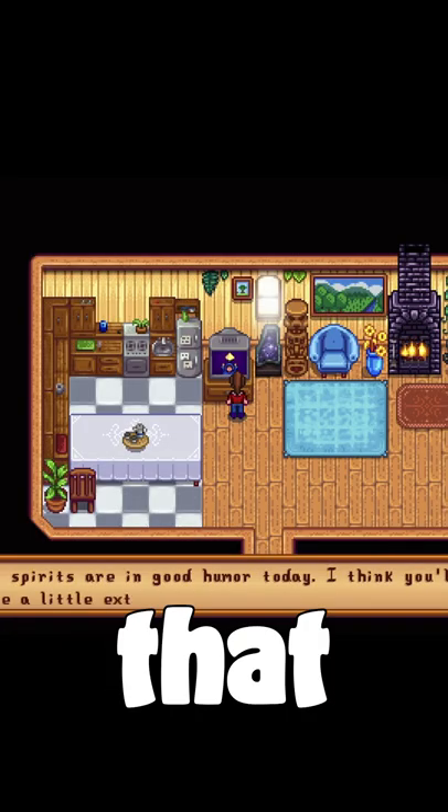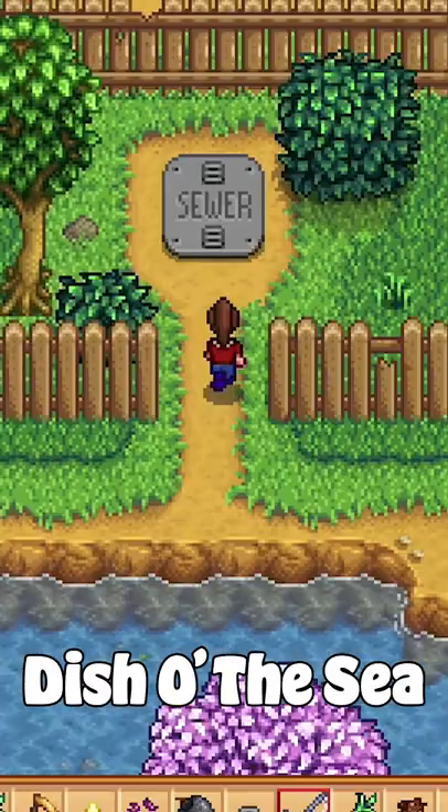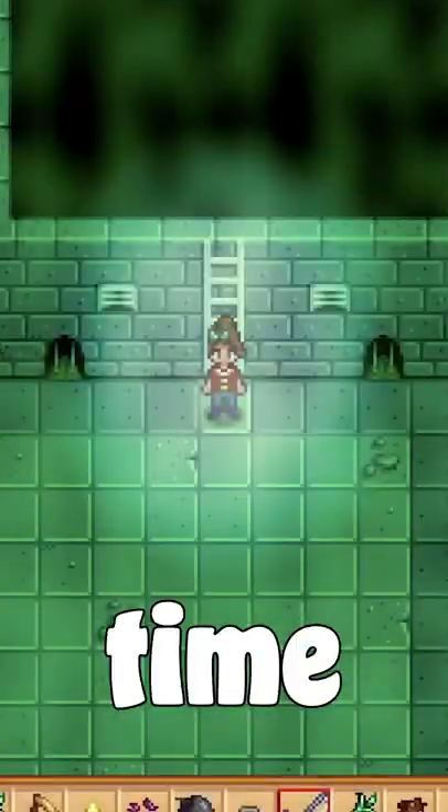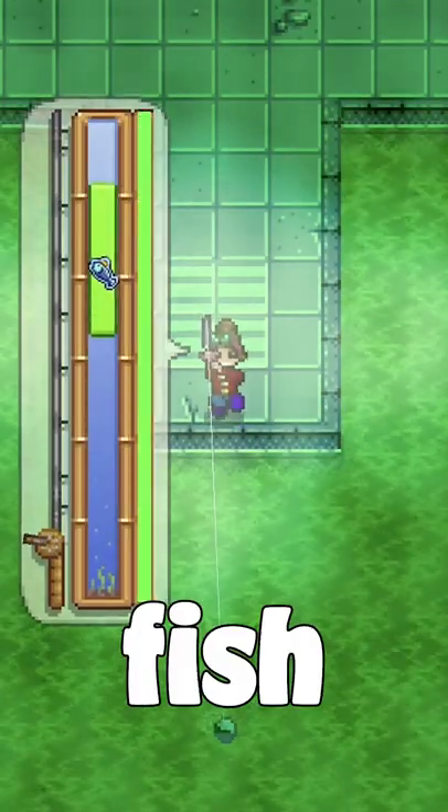Make sure that the spirits are happy. Eat your fish boosting dish like dish odyssey. Head to the sewer any time of day, any season. For sure you will catch your first legendary fish, the mutant carp.